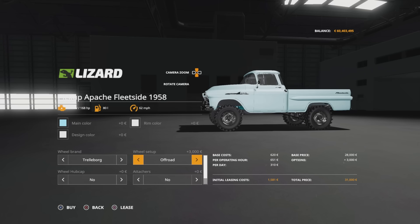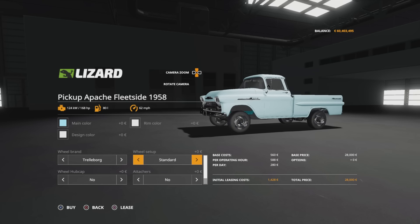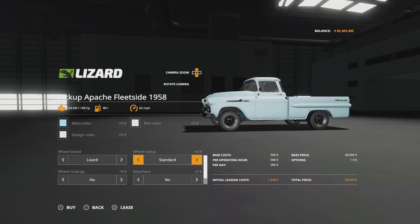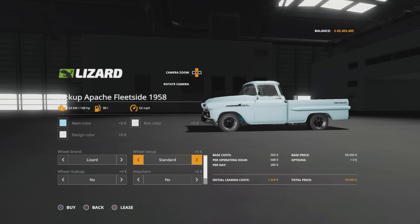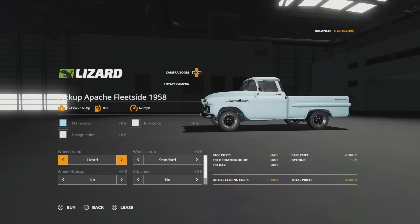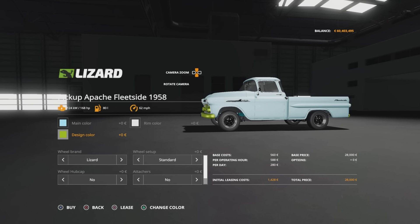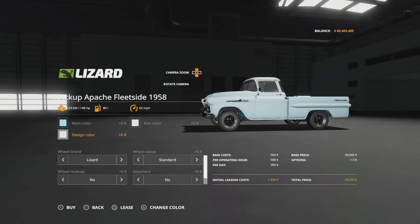Trelleborgs are more sort of standard old pickup wheels. The Lizards are more kind of someone's taken it and done a bit of customisation work on it. On the Trelleborg we've got standard, off-roads, and low rider. Lizards just change the hubs because the option is the same - off-road or low rider. And then we can have wheel hubcap yes or no, so you can kind of colour coordinate.